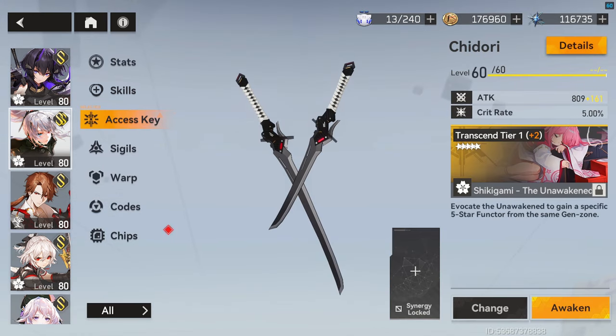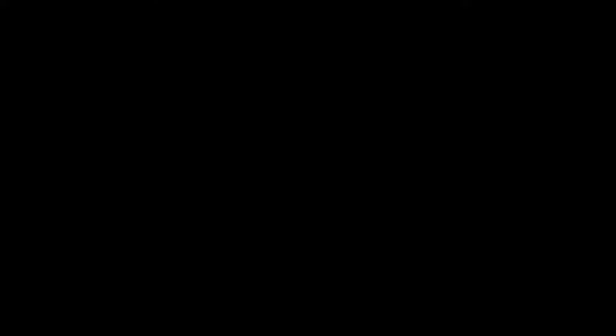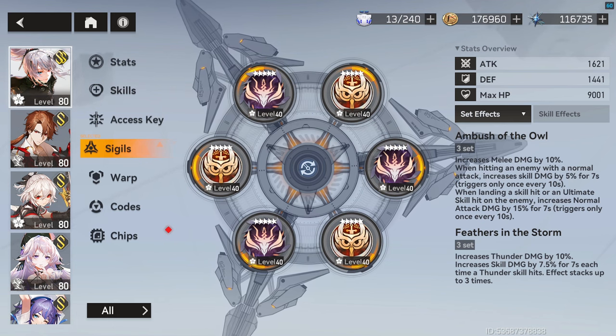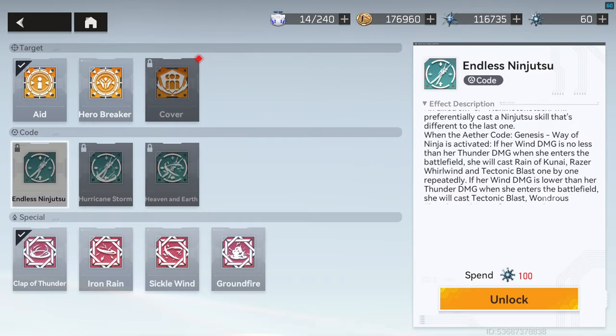Just like Tsukuyomi, try and get Kuni's Synergy upgrade to level 2, or level 3 if you have her Signature Functor. For Sigils, we want to run Feathers and Ambush. This may seem like an odd choice at first, but once we pair it with the chip Endless Ninjutsu, you'll understand what the Rock is cooking.